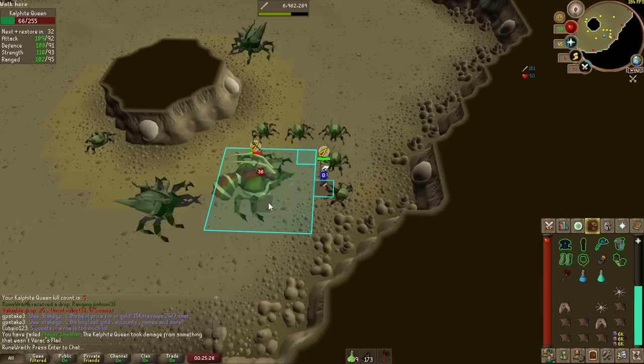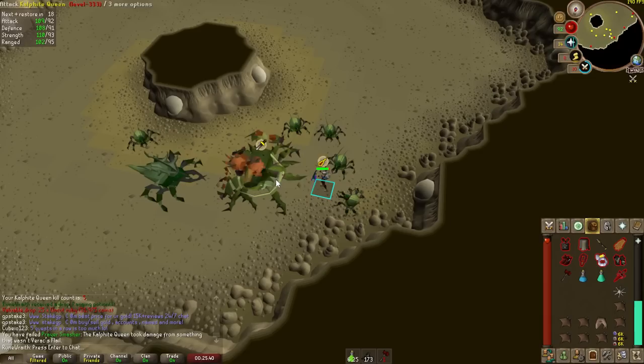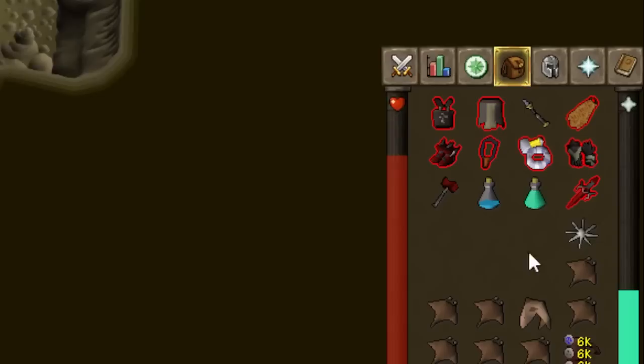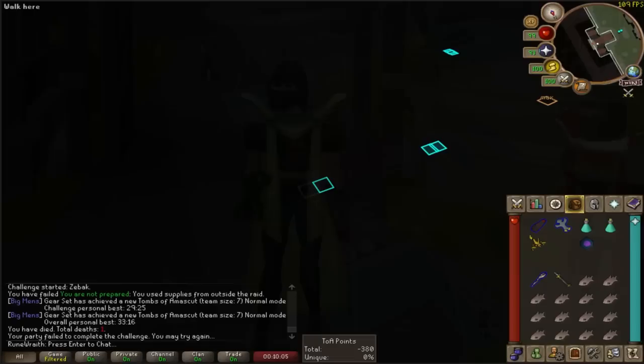Sometimes you can utilize the Walk Under method to eat without allowing the boss to attack you, like at the Kalphite Queen. However, many monsters have a trample attack — like the Corporeal Beast, Corrupted Hunllef, Dusk, and Baba — to prevent this. Combo eats are a strategy where you eat two or even three pieces of food to rapidly restore health. You can combo eat a hard food like a shark with a Karambwan or Guthix's Rest potion, eating them in the same tick to restore 38 hit points instantly. You can even add a swig of a Saradomin Brew to heal 54 health at 99 hit points.